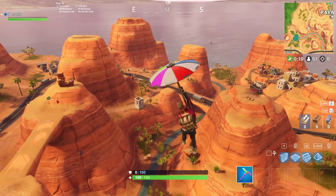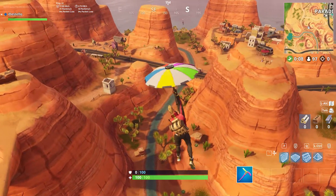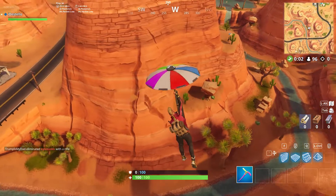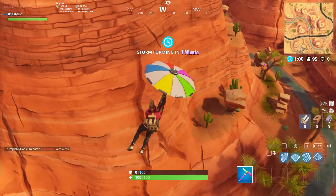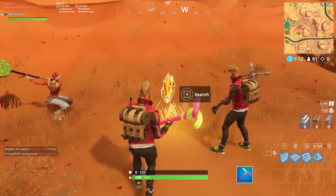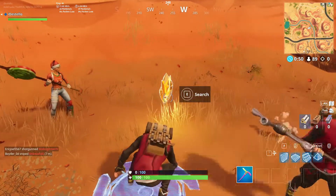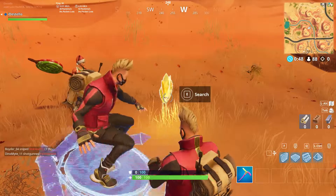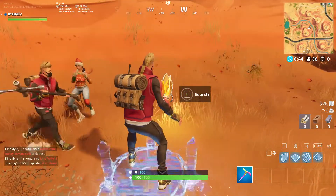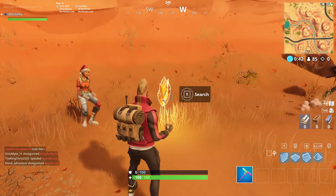What you're going to do is head over close to Paradise Palms. You're going to drop on the giant mountain or hill that has the RV on top of it with the umbrella. The location of the star will be here. After you collect this, make sure not to leave the game — either die or play it out to make sure that this counts.